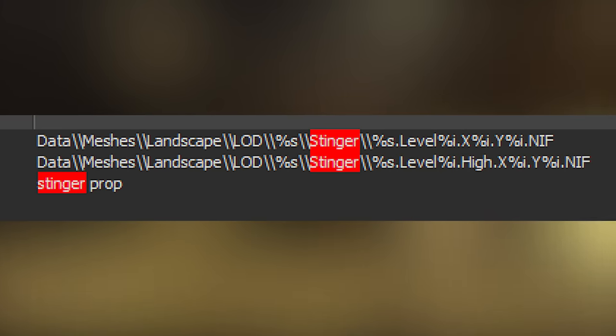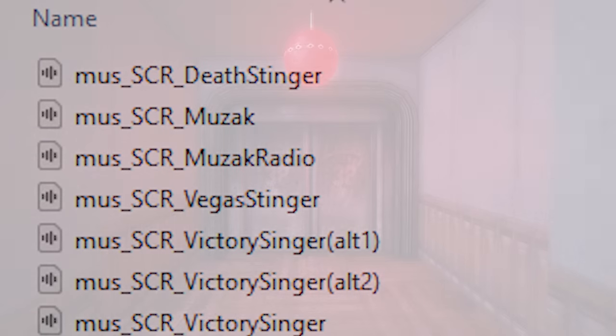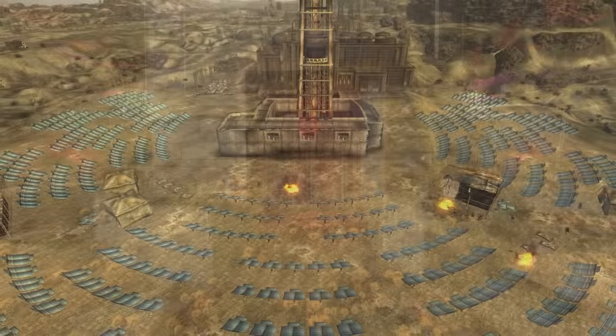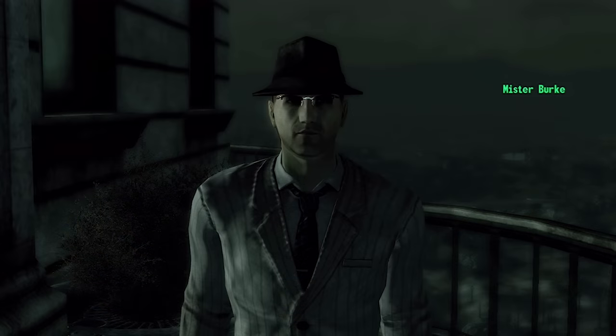There's an unused hard-coded setting in the core game called Stinger LOD. The Stinger prefix initially made me think of the naming convention of some music tracks, like the song that plays after exiting Doc Mitchell's house, which is called Good Spring Stinger. However, Stinger has multiple meanings, and in film it refers to a post-credits scene. Its exact purpose is unknown.